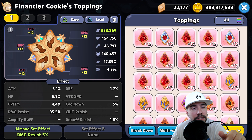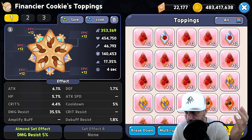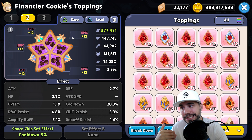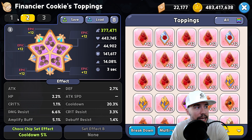For toppings, as always I believe in Resonant and Radiant when it makes sense — Financier Cookie is certainly a good one to do that with. Damage resist is great and highly recommended. You may also see cooldown used, especially when this cookie is not your primary defense cookie and you're focused more on team healing — cooldown for survivability with your damage dealers. So two ideas: if she's your primary defense cookie, go damage resist.